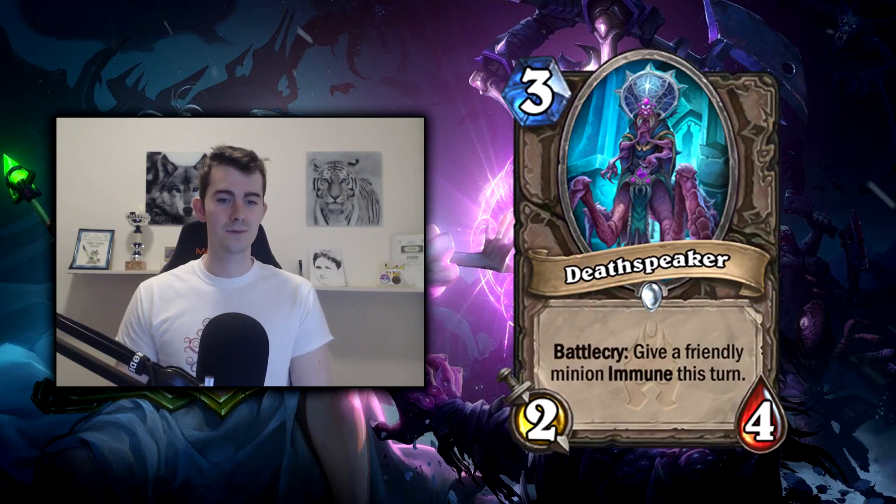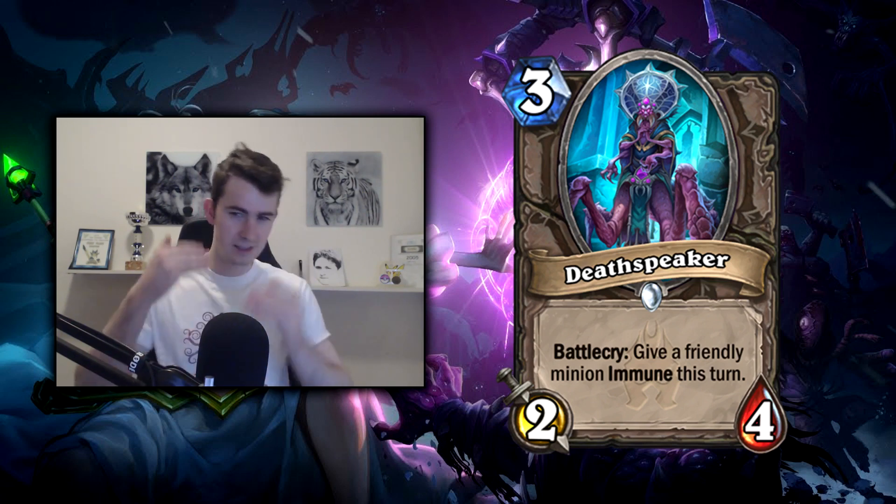The next card sets the tone — it's called Deathspeaker. Battlecry: give a friendly minion immune this turn. That's a perfect example of why board control is going to be so important. In Un'Goro it hasn't really been that important to have initiative — cards like Tar Creeper let you stall and defend. But when your opponent starts playing cards like Deathspeaker on their minions, it becomes very important that you're the one with initiative getting all these benefits, because turn after turn these buff effects are going to overwhelm you.